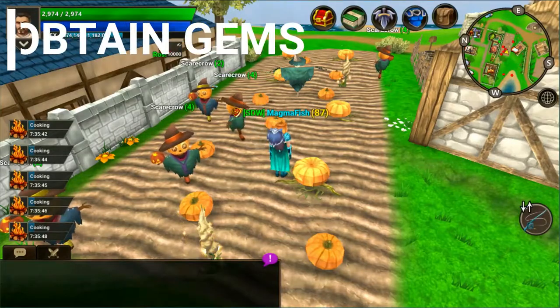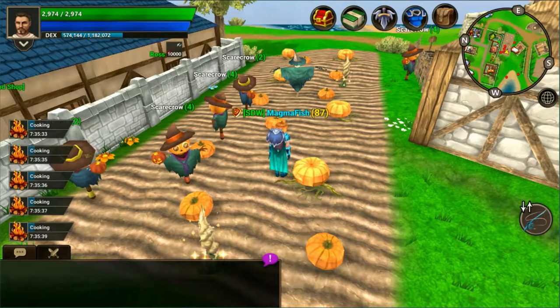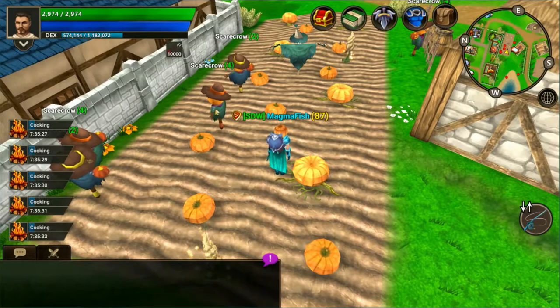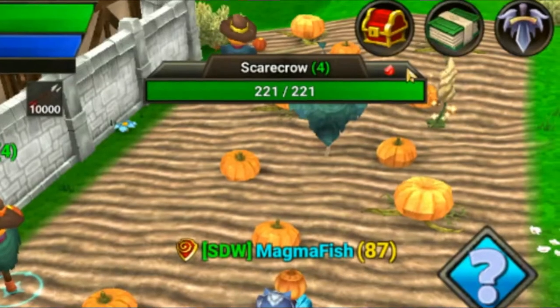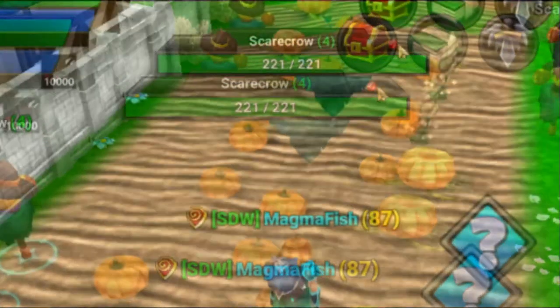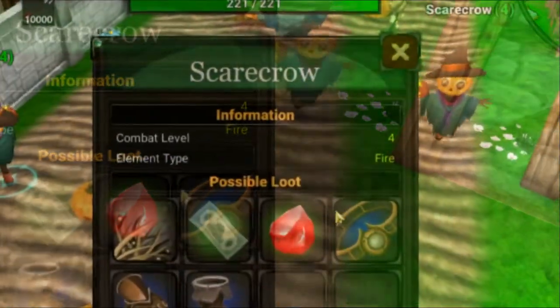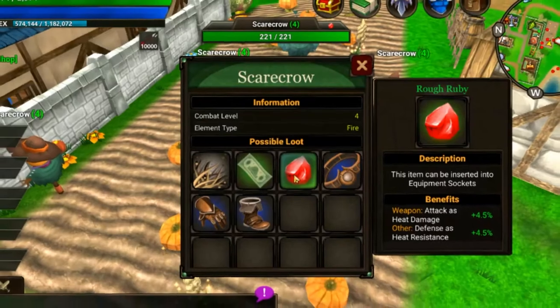To obtain these gems you have to kill mobs throughout the world, or if you are fortunate enough to have joined a guild they may also provide them to you. To help identify which mobs drop what type of gem, a good indicator would be found at the top right of a mob's nameplate, as seen here on the screen. To see the level of gem they drop you can click on the mob and then select the question mark to identify the loot they drop — you can see that this one drops a rough ruby.